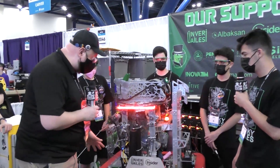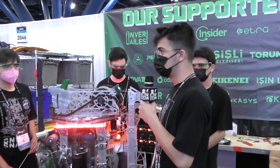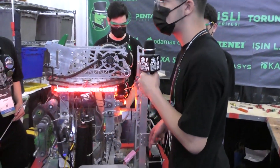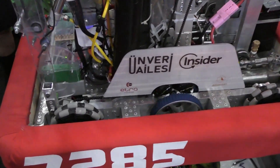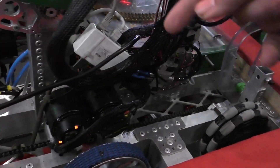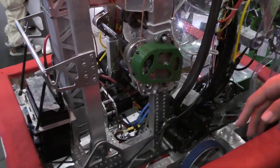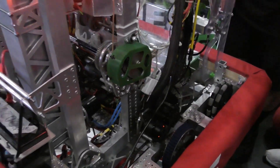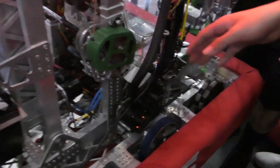So let's talk drivetrain first. We have a custom west coast drivetrain. There are four six-inch omni wheels at the corners and one traction wheel, six inch, on both sides. We have two Falcons each side with a ratio of nine to one, single speed, no shifter.